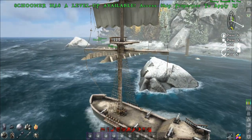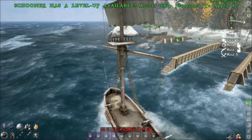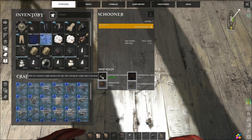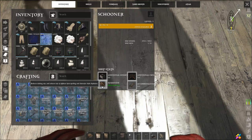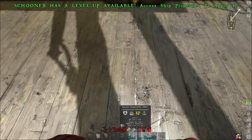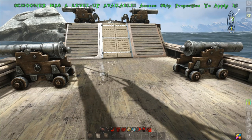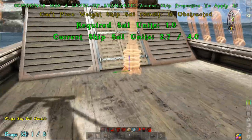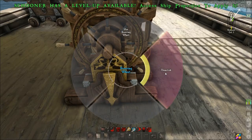Back at dock, let's look at stat leveling. Putting a point in weight gives you 80 weight per point. Sturdiness gives 2.5 per point. Accommodations gives 0.5 per point, and crew gives 0.54 per point. Keep in mind that 80 weight per level is a big difference compared to just putting on a small weight sail, which only gives 425 total.